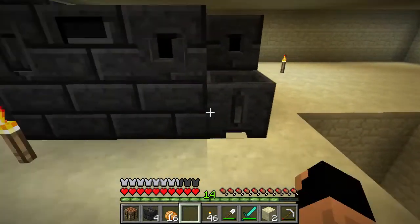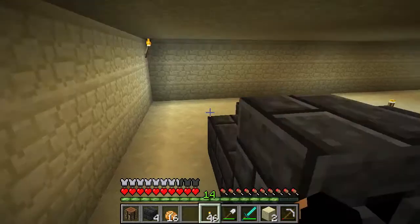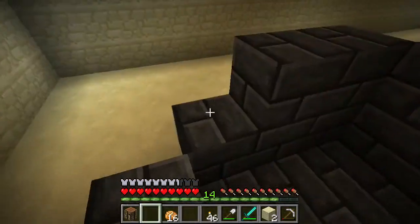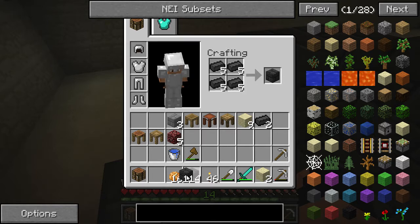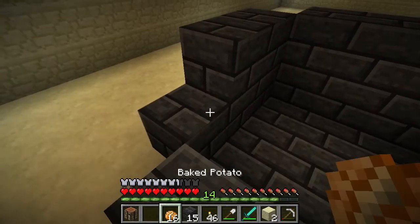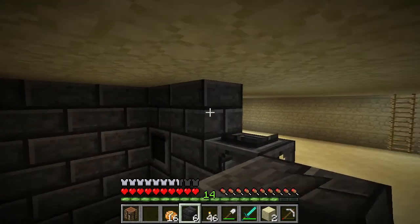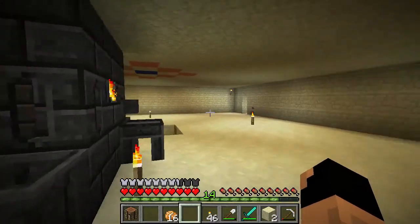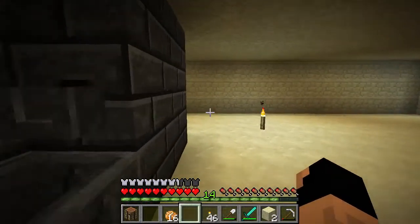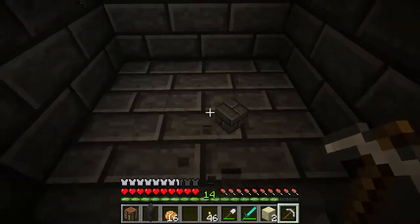Basins go here and here because they stick out nicely, and then we'll put the casting table here. Let's go ahead and build these guys up a little bit more — we'll need to make more seared bricks. I don't know how many more so I don't want to make all of them, but a considerable amount. We'll follow this all the way up to the ceiling.